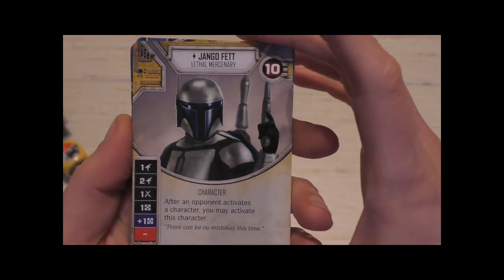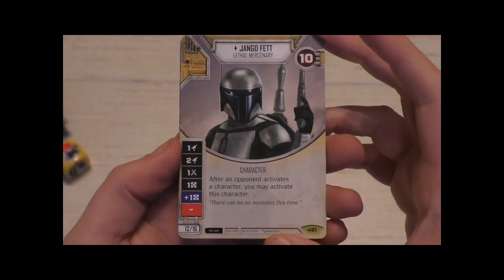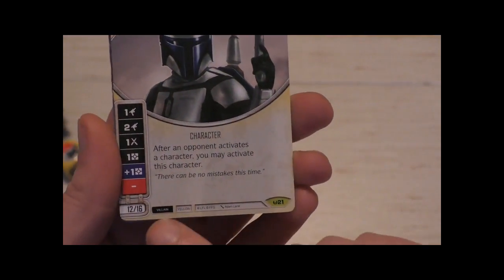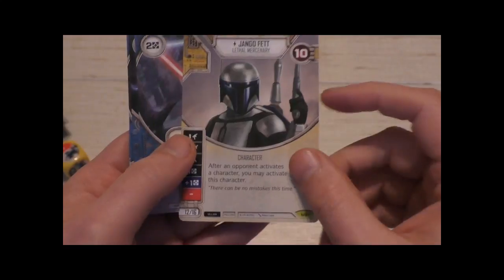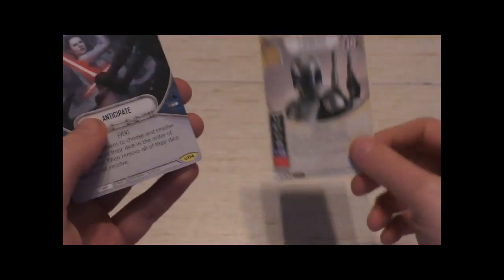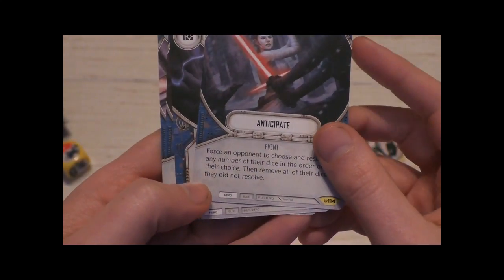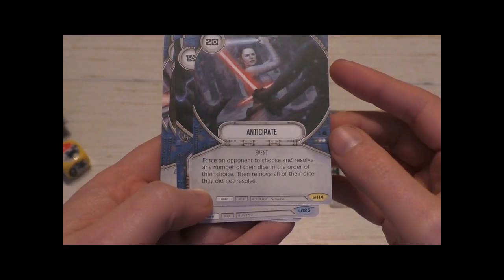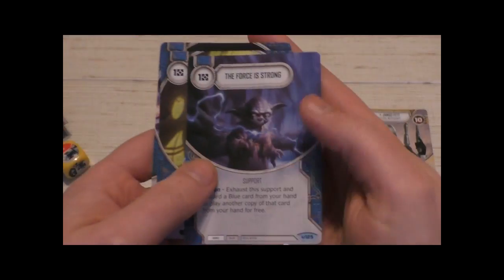We got Jango Fett, the little mercenary — a character card, which is pretty cool. He's a villain, so that's something for Elisa who plays the dark side. His special ability: after an opponent activates a character, you can activate Jango Fett for free. We also have Anticipate, an event for the heroes: force an opponent to choose and resolve any number of their dice in the order of their choice, then remove all dice they did not resolve — a nasty one.